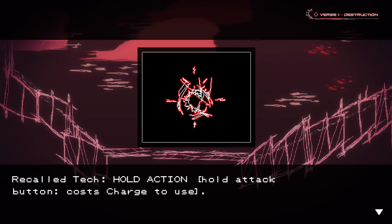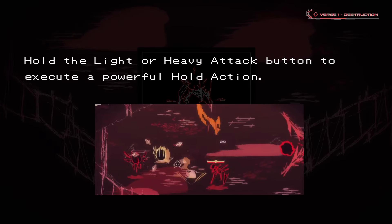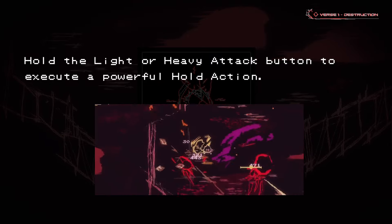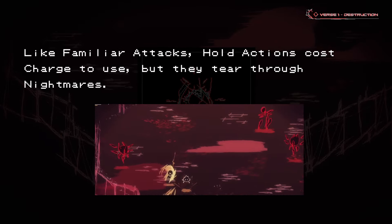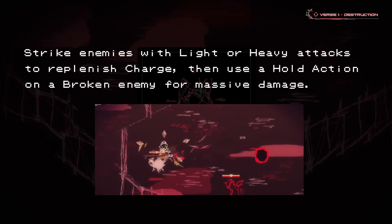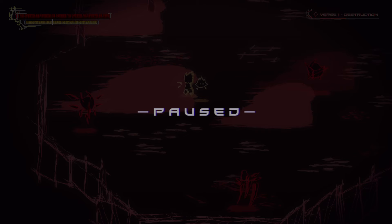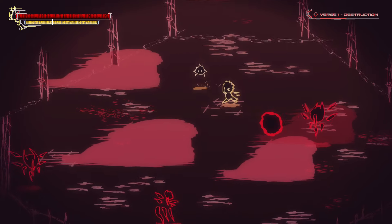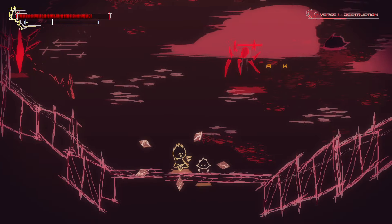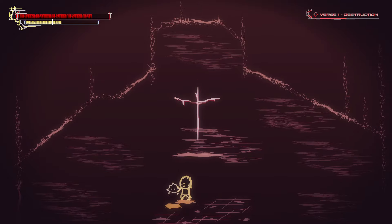Recalled attack — hold action. Hold attack button, costs charge to use. It's actually surprisingly hard to understand from that little video. Hold actions cost charge to use but they tear through nightmares. Strike enemies with light or heavy attacks to replenish charge, then use a hold action on a broken enemy for massive damage. What is a broken enemy? When is an enemy broken? I can't even go to the options menu while in combat — the music is a bit too loud for me now.